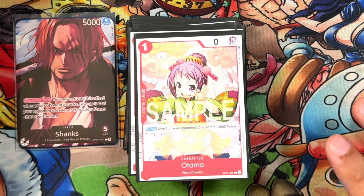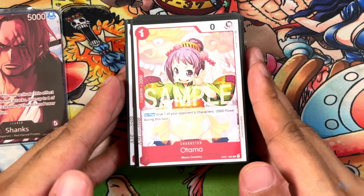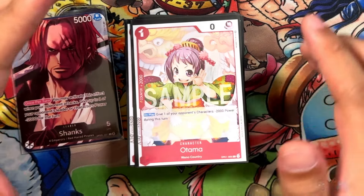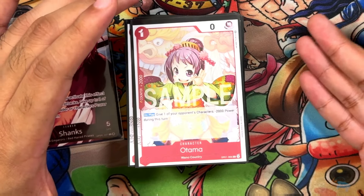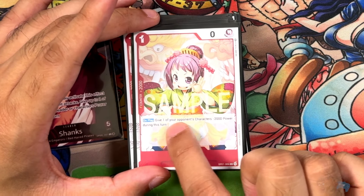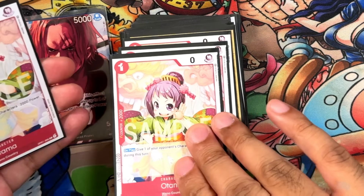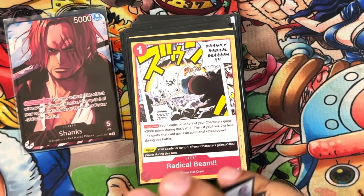Time for our first two-K counters of the deck. We're running some Otomas from OP01 — a good staple for a lot of red decks, especially because of how cheap it is. One cost, zero power, two on play: give up to one character negative 2,000 power. It's unsearchable, but it is part of the play style of this deck.